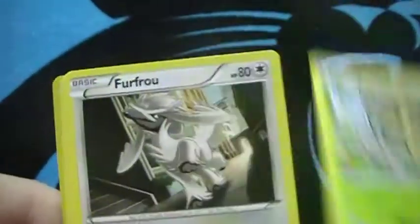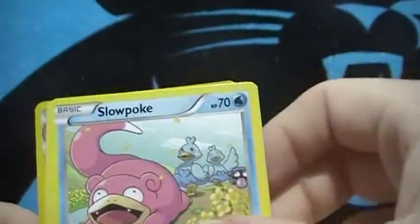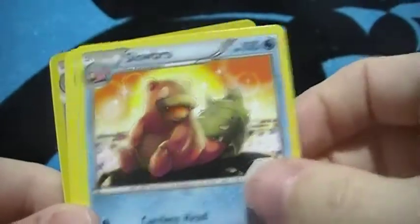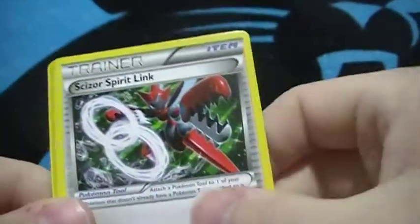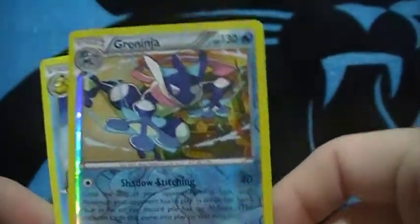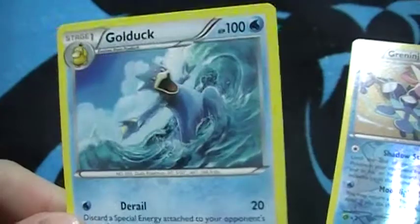Second pack: Seedot, Furfrou, Slowpoke, Rattata, Scraggy, Slowbro, Pro, Ugly, a Scizor Spirit Link, a reverse Greninja — very nice, that's a good card — and a Golduck rare.